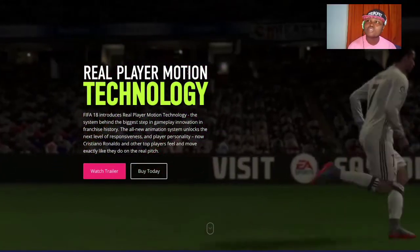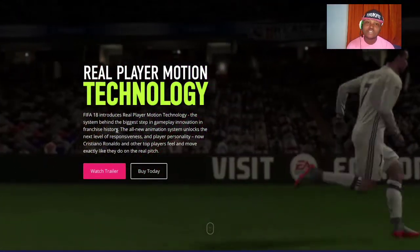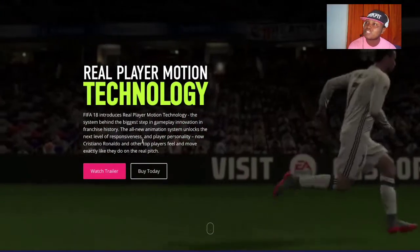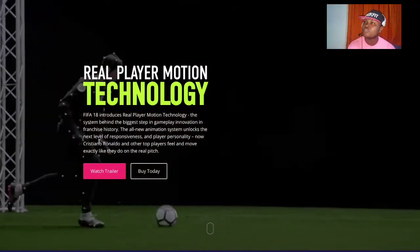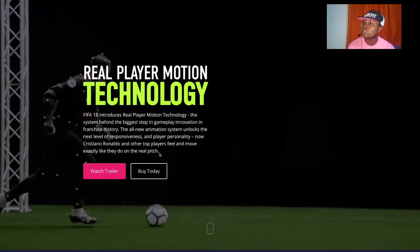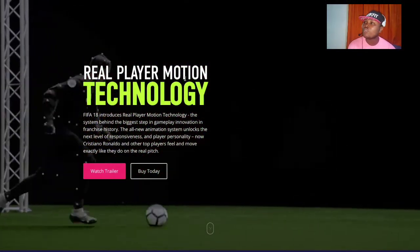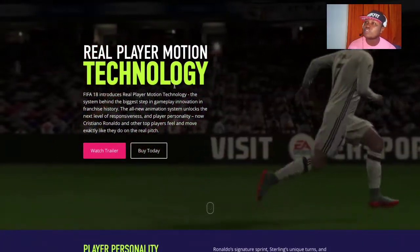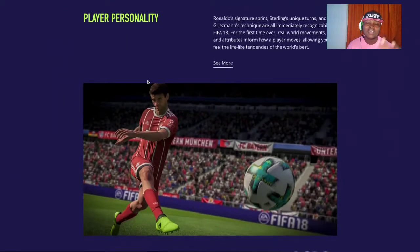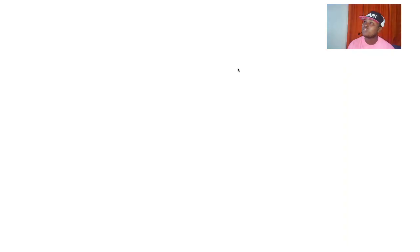We have heard something like this before. Back in 2018, EA introduced the Real Player Motion Technology. The system behind the biggest steps in gameplay innovation in franchise history — an all-new animation system that unlocks the next level of responsiveness and player personality, so that players like Cristiano Ronaldo and other top players feel and move exactly like they do on the real pitch.